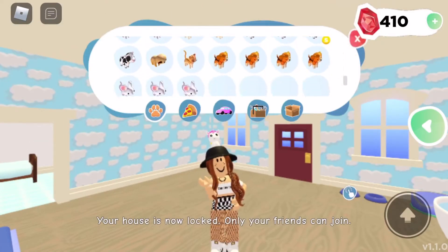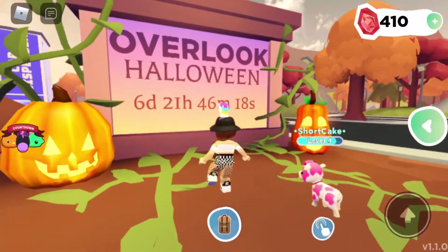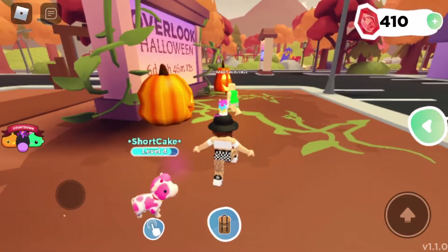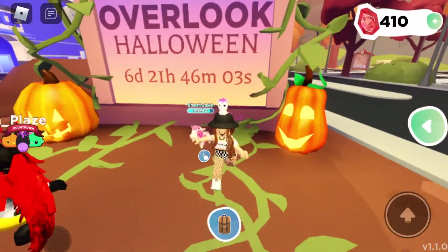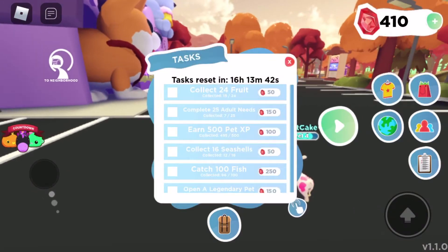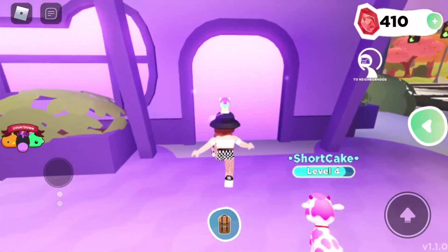I don't think we got the free pet yet, but I'm not sure. Let's take out our strawberry cow and teleport. What is this? Wait, hold on — I think something's going on, guys. There's a timer: six days, 21 hours, 45 minutes. I don't know if we're getting the dinosaur today or what.